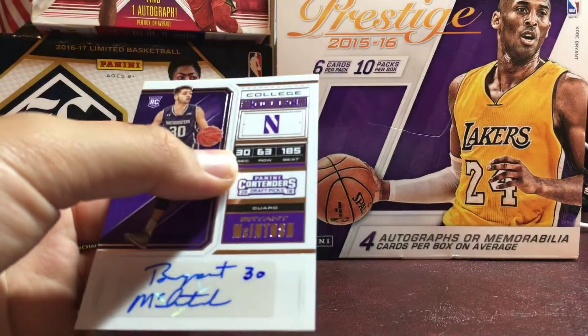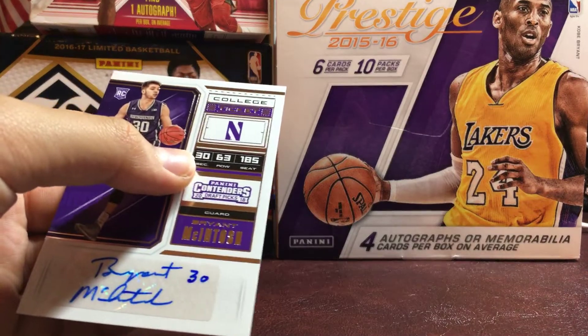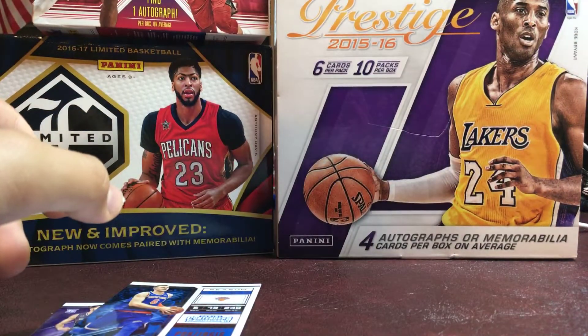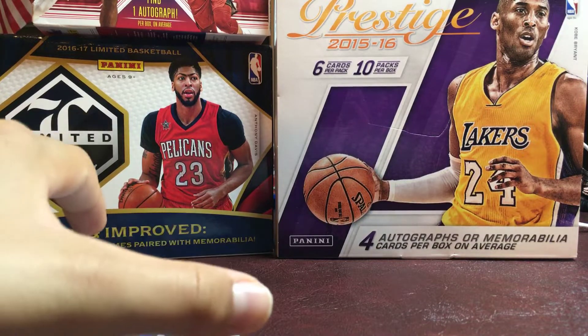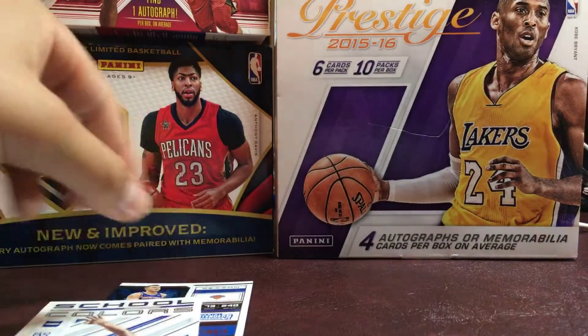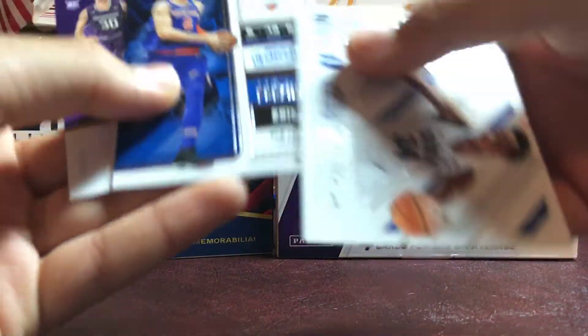But all the other cards — this whole stack that we just went through — is all for trade. Any of those cards. Actually, yeah, I'm going to keep these two. And then I'm going to keep the Wendell Carter rookie card as well, because that's my first card of him and he's on the Bulls now. But everything else besides these three cards is for trade.